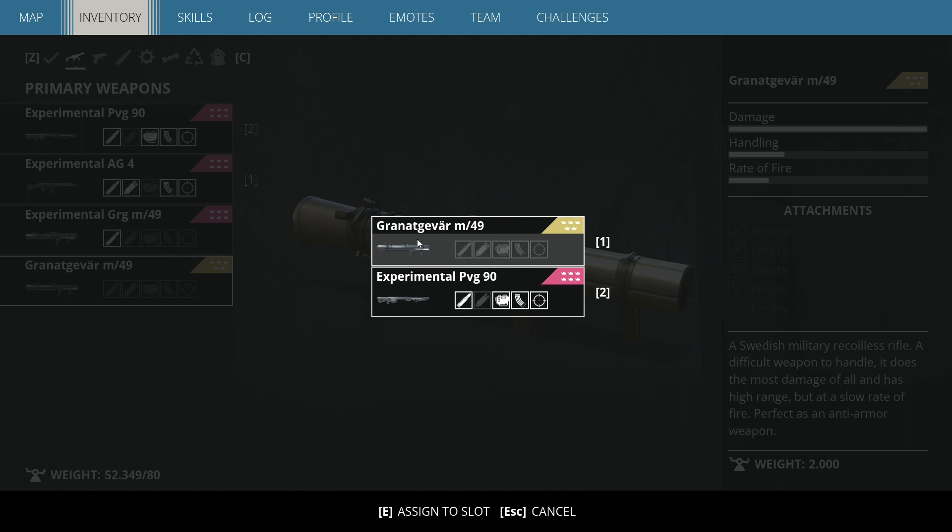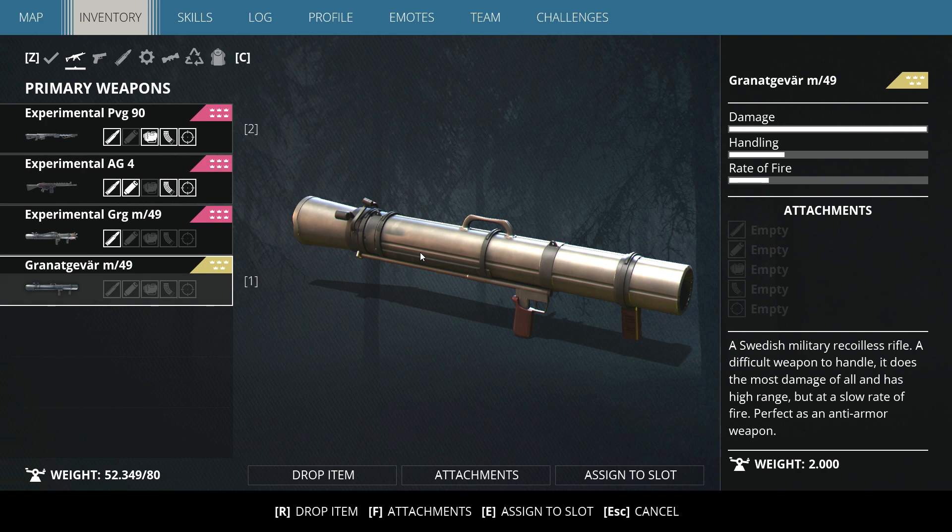You choose from weapon slot one or two. For example, I have the experimental AG4, and pressing that takes another two or three seconds.